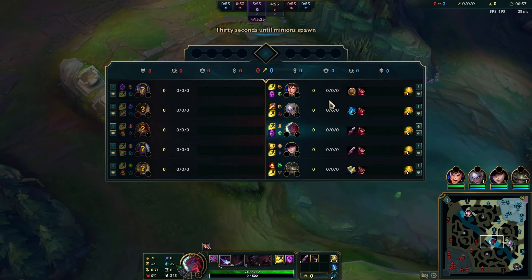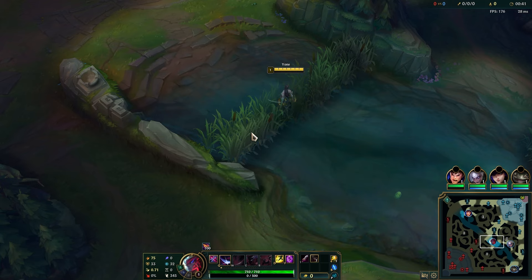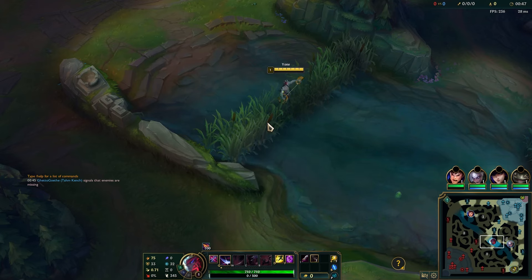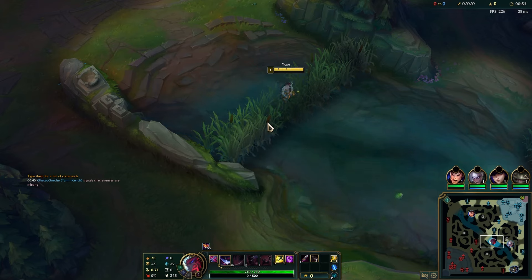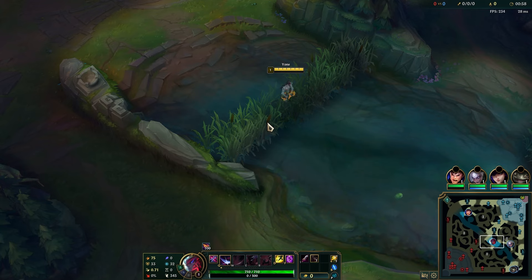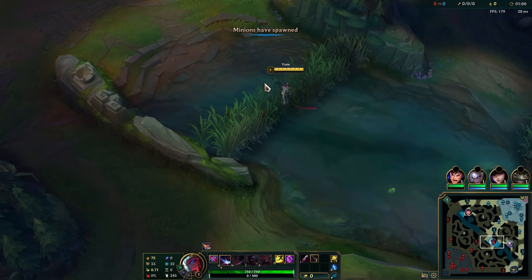Ideally we let it slow-push so it doesn't crash too quickly, but it does crash at some point. At level two with W, if we see him walking up toward us, we can preemptively buffer our W to get the shield and tank his Q. That means he uses mana, gets an ability on cooldown, and we take no damage but he does — it's all benefits for us.